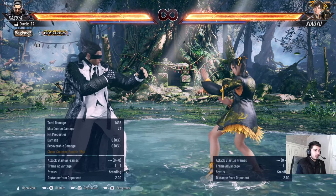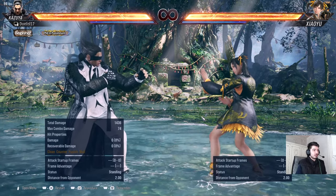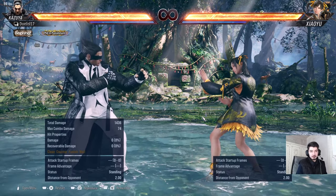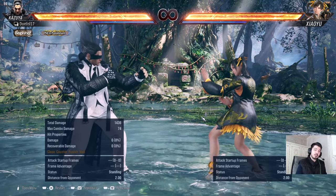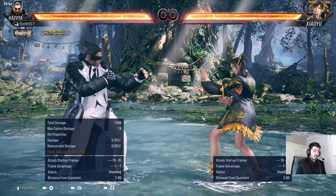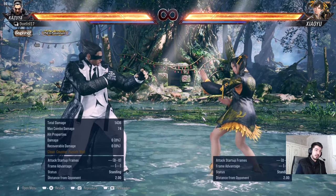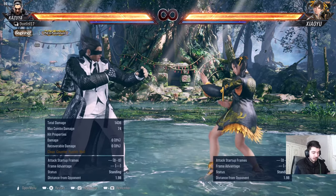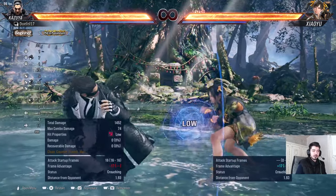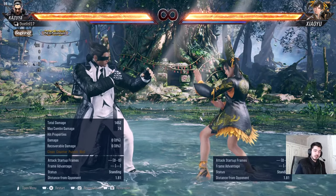The way we're going to do this is simple — I don't want to overcomplicate it. We're going to talk about the three states Kazuya is in: outside of heat with heat available, outside of heat when heat is unavailable (after you've used it), and inside of heat. We'll start by talking about the character generally, then cover the best moves he has in each property — highs, mids, and lows.